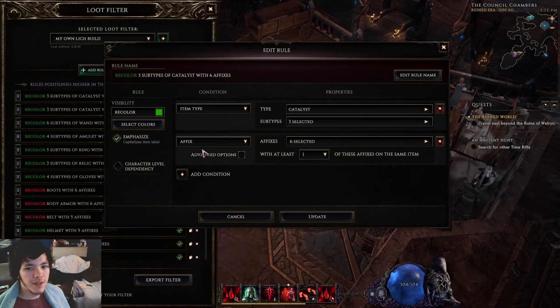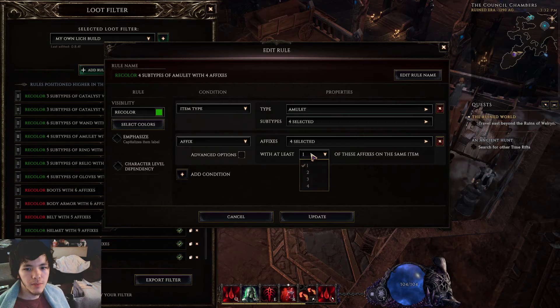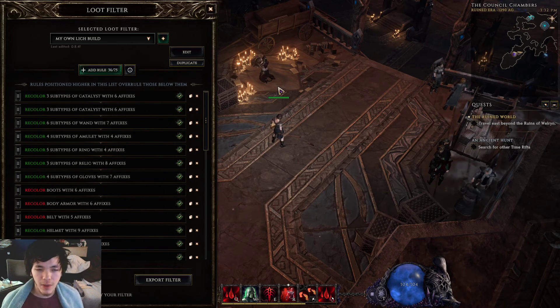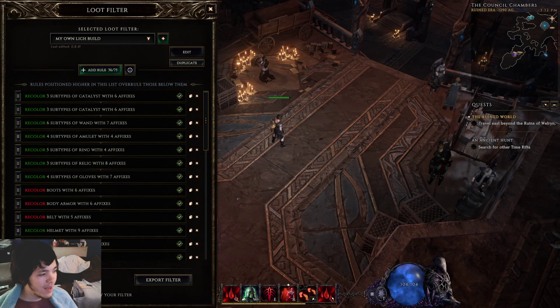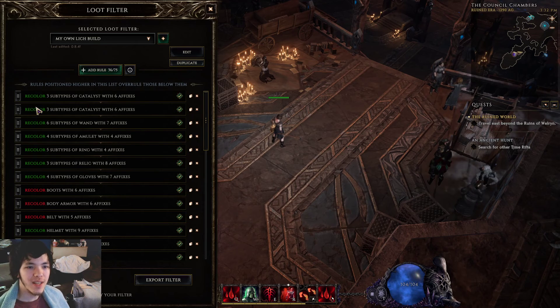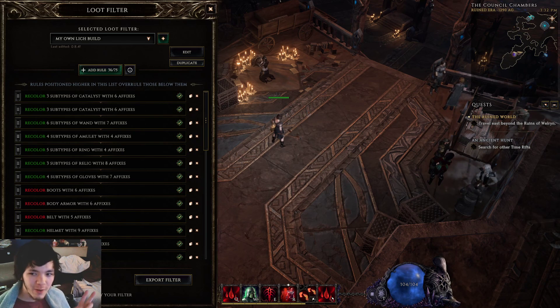Once I've selected all of these as green, copied each one, emphasized and set at least two affixes, that will basically be my complete loot filter. The last thing would be idols, which I don't really want to try and figure out right now. So this is my second part — still ended up being about 20 minutes. I hope this was a good video, and if you're interested in playthroughs I'll be doing those now too. Take care!